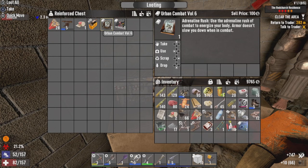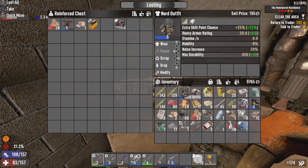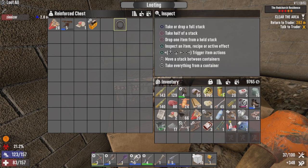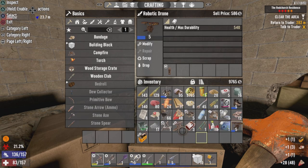Check the big stash - Urban Combat Volume 6, so armor doesn't slow me down in combat. Tools digest. Tier 5 Drown - really? Yeah, that'll be good for Krim.